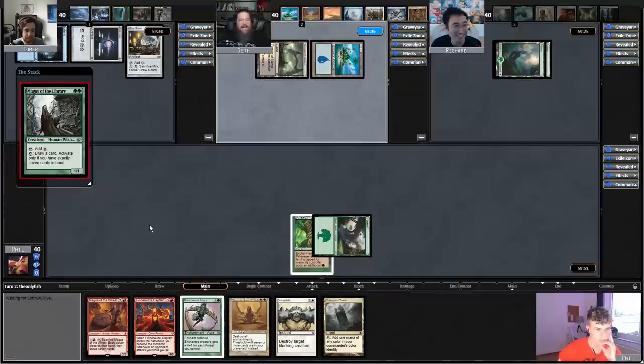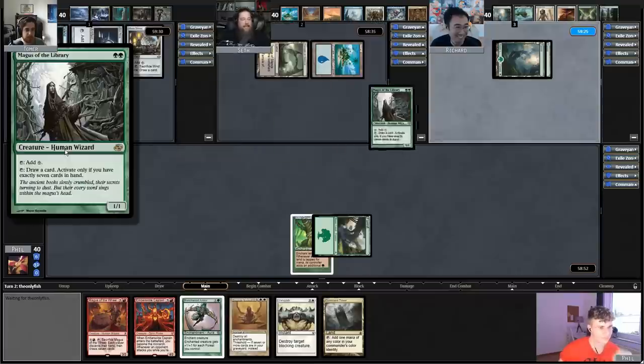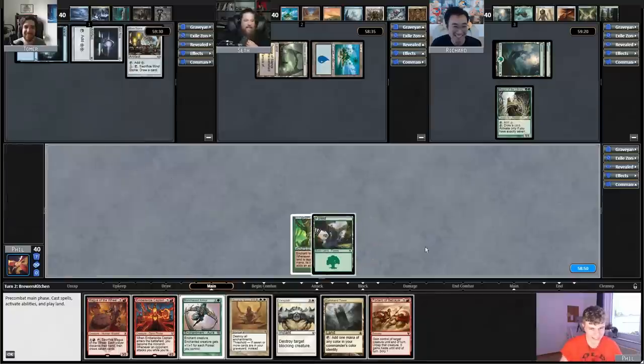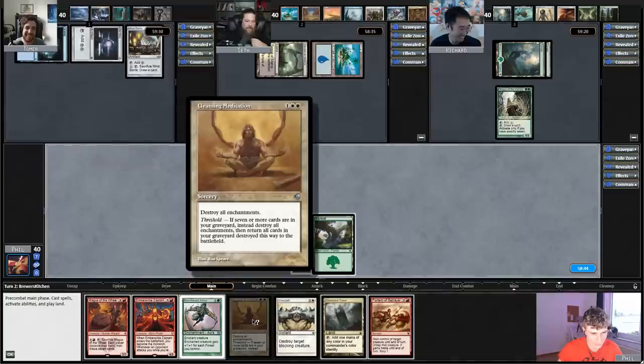I didn't know this was a card. I always wonder why this doesn't seem to see play — it's a mana dork and it draws cards. Oh wait, it's the Library of Alexandria — this is a terrible one. You can't easily get back to seven cards though. It does worst-case tap for mana, so the floor isn't that bad. It should be really good here — you should be able to constantly be at seven cards this game, especially since you're a cycling deck.